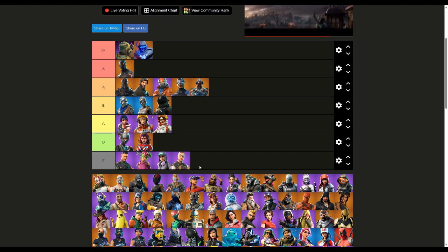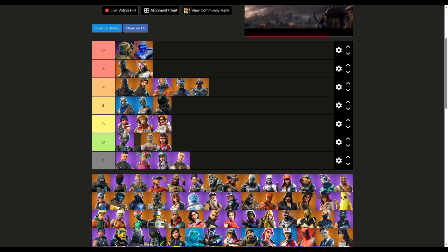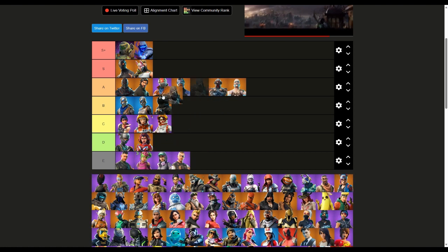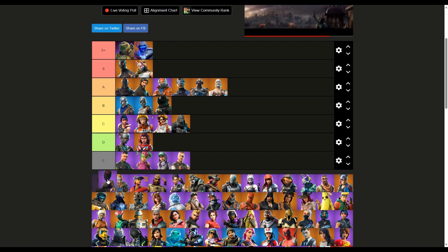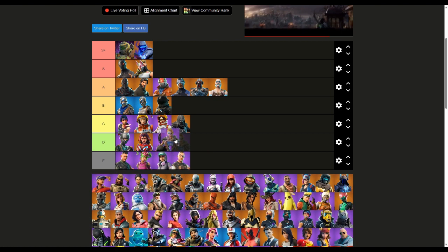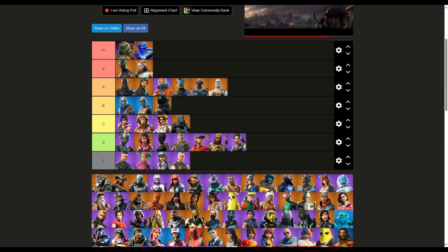These are battle pass skins — hard to believe some of these are battle pass. Drift is getting another S; I like those masked hooded skins. This Viking, either A or B — I'll put him in a nice A. This one I like but not as much — putting it in C. This one D, same thing. Some of these I just gotta put in D. This furry skin is going in E.